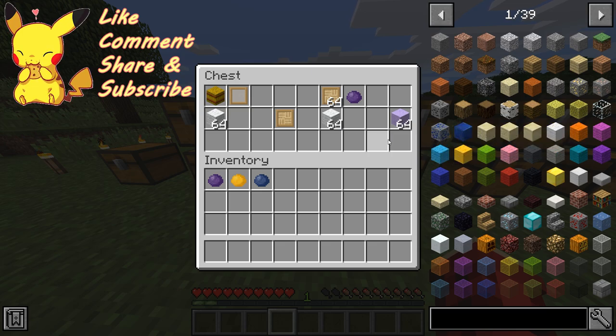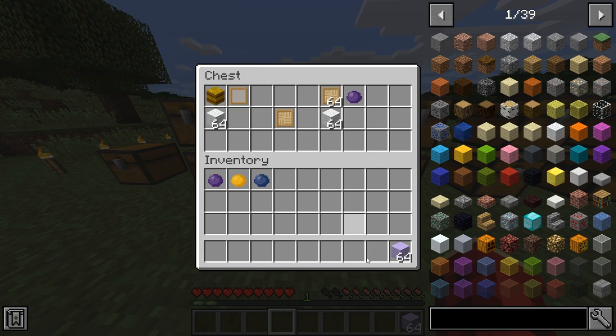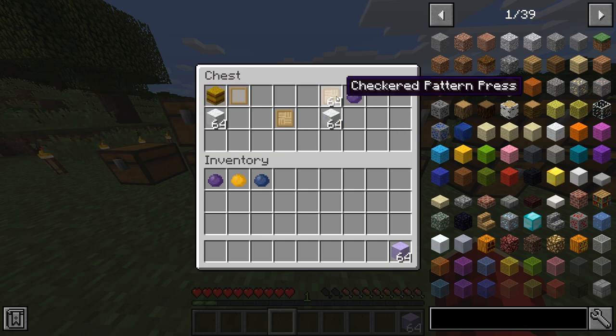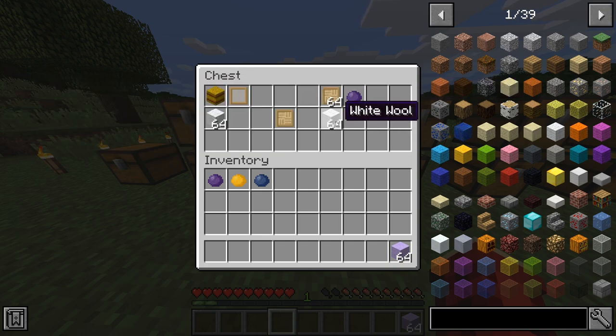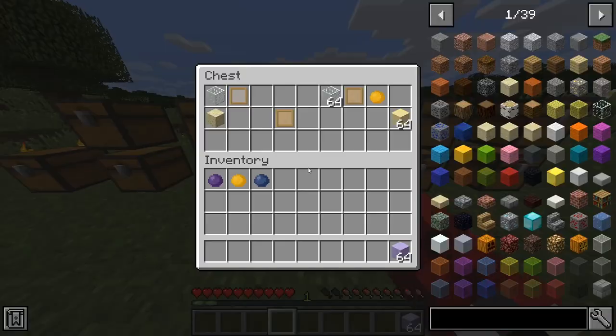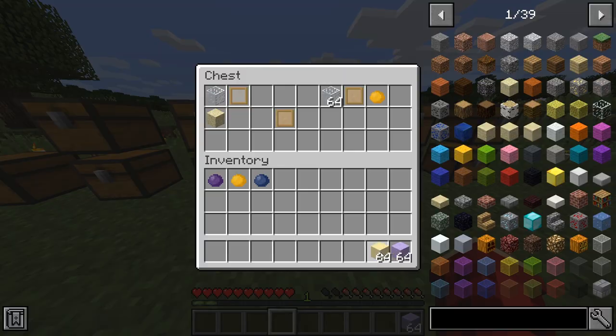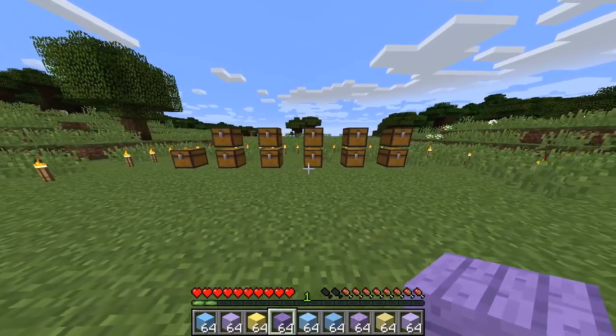Each pattern creates a different kind of block. To make each block it's just your piece of paste with your pattern as well as the corresponding block that you need. I've already done that just to speed up the process, so we now have nine blocks to decorate a house with.